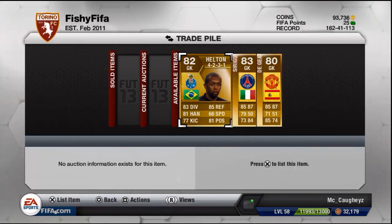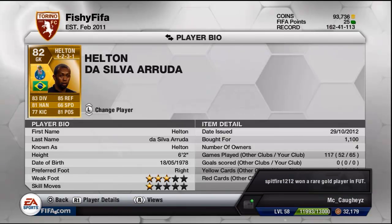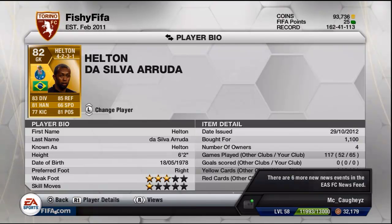My first favourite goalkeeper is Helton. He's an absolute beast for me. He's got 83 diving and 85 reflexes, 81 handling and 77 kicking, 81 positioning and 66 speed. 6 foot 2 is a very good height for a goalkeeper in my opinion. He costs 1,100 coins, and you can see I've played 65 games with him. I've got him in a Brazilian team which I use quite a lot.